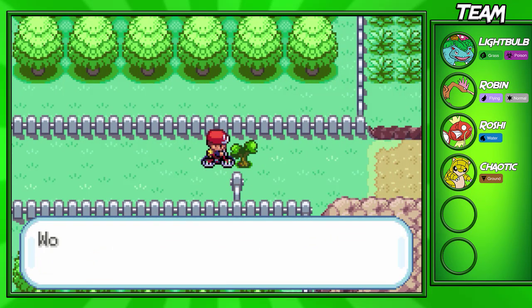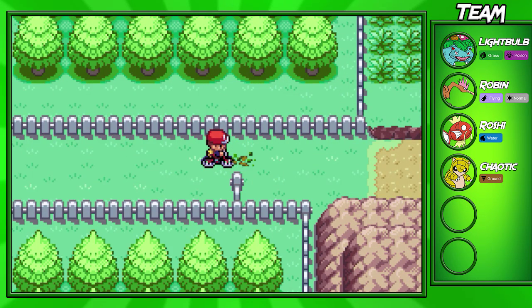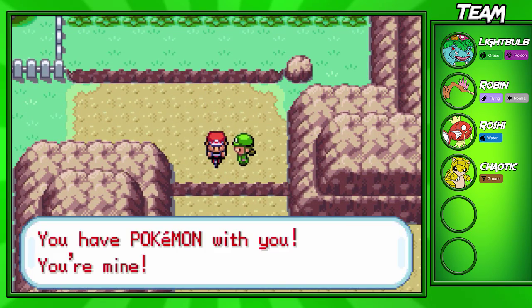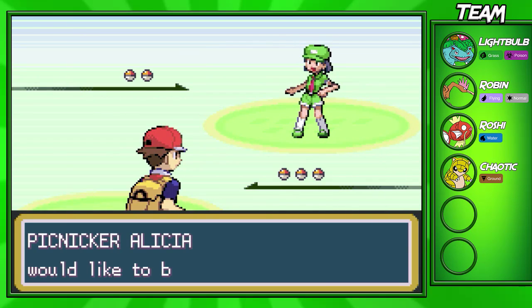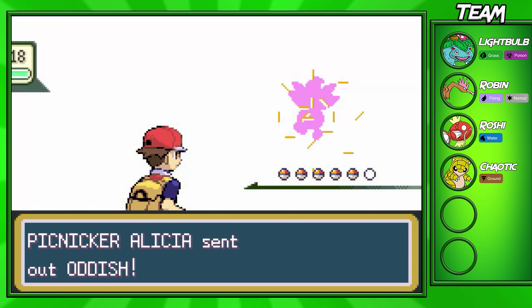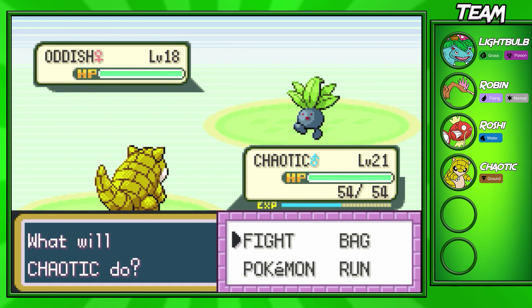East of Cerulean City there will be a tree you'll have to cut down. We're going to fight the trainer here — this is going to be a Picnicker, and she's going to have four Pokemon on her team: two Oddishes at level 18, and two Bellsprouts also at level 18. So we shouldn't have too much trouble in this battle.